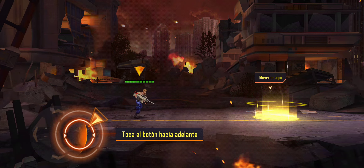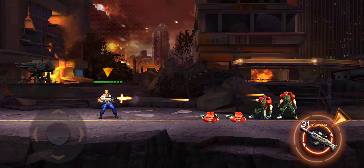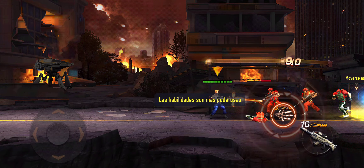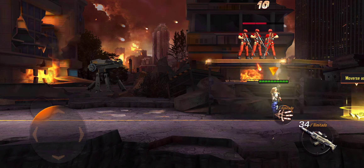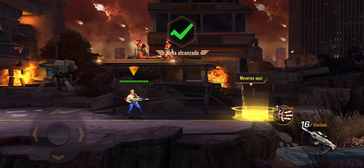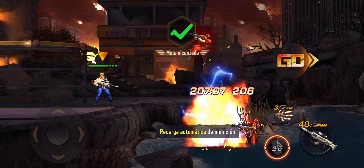Tap the forward button. Tap the shoot button. Fireball. He needs a 3D automatic animation reload.